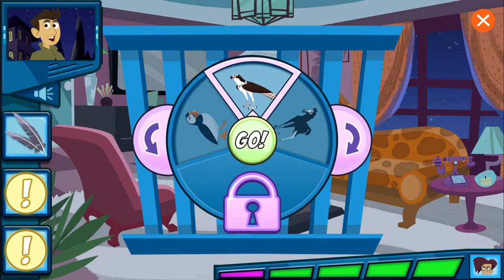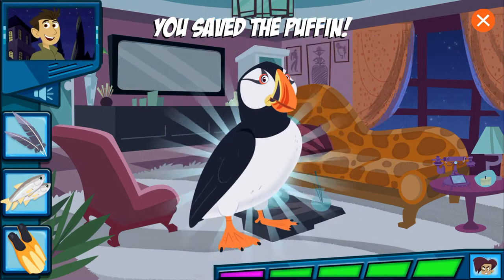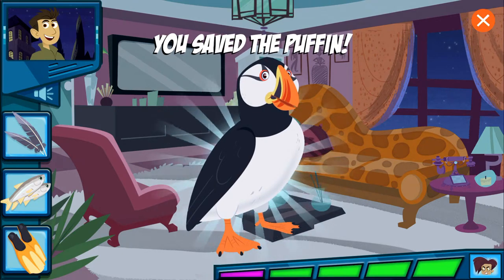Guess which animal? This animal has feathers to help it fly. This animal can hold more than 12 little fish in its beak all at once. This animal has webbed feet for swimming. We did it!